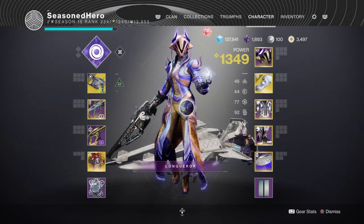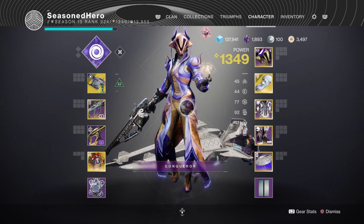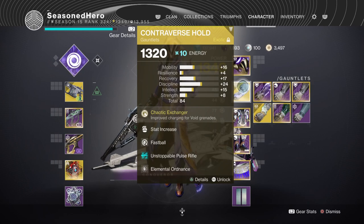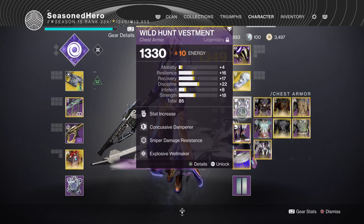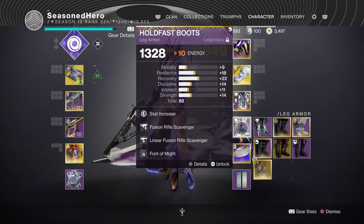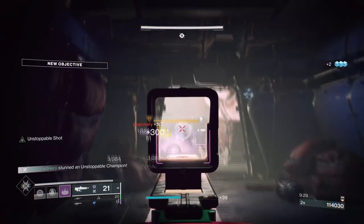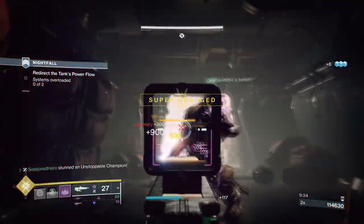For this to work, you'll want a high Discipline stat of 90 to 100 and as many grenade energy-boosting mods as possible. For example, Elemental Ordnance will allow you to produce wells upon kills, which will then trigger Bountiful Wells for more wells to be produced, which will then trigger the Explosive Wellmaker mod for a Void explosion so even more wells are made, which will then trigger the Font of Might mod for a 25% weapon buff. Simply put, if you want to use wells non-stop — useful for both you and your allies — then this is the build you want.